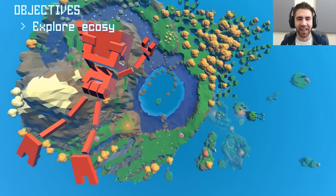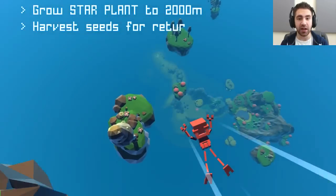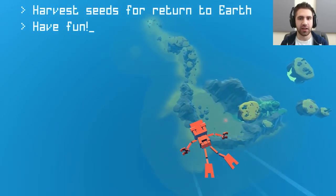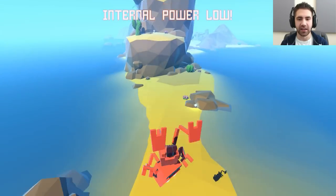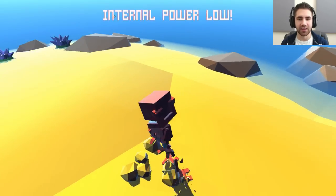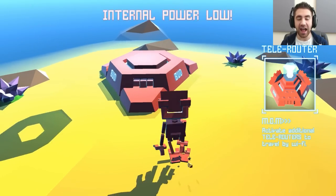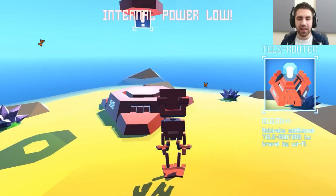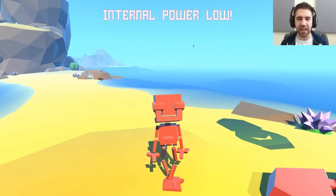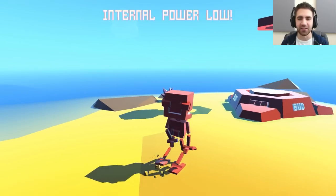I don't have control of it. I'm trying to move him — I don't have control. So: explore ecosystem, grow star plant to 2,000 meters, harvest seeds for return to Earth. Have fun. Okay. Internal power low. That's a great way to start. So guys, I don't know a lot about this game. I saw some videos and it just seems like one of those games that makes you smile.